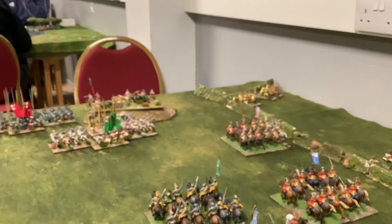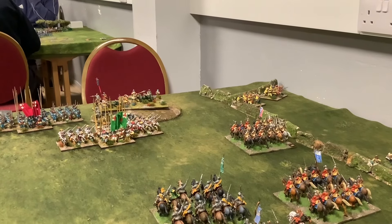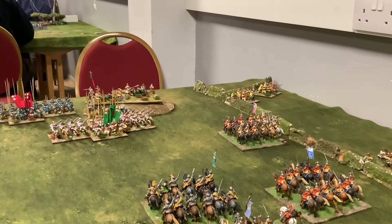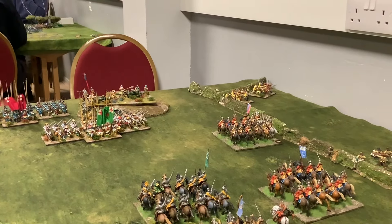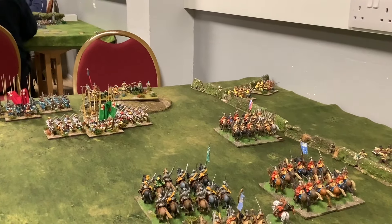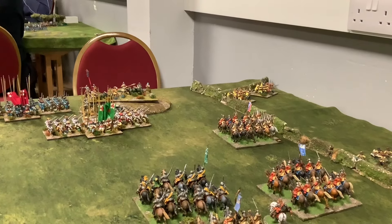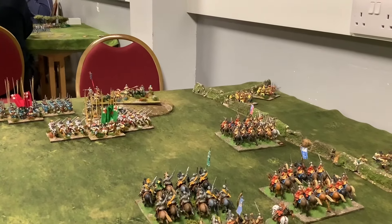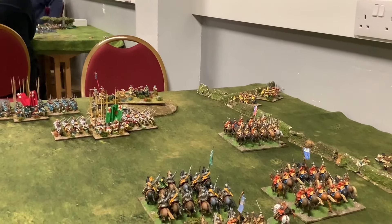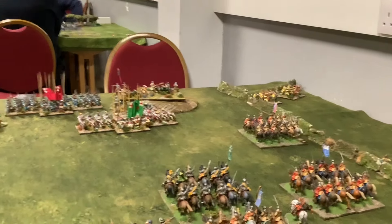So one option was what I could do with the cavalry unit — I could have changed formation and turned to face the guns, but that meant the commanded shot on the right could have charged my horse in the rear. Or I could have done the sweeping advance if there was still an enemy in front of me, but there weren't. So I took the other option, which was to fall back nine inches, and keep them a little bit safer, though they'll probably take a shot from the commanded shot on the right.